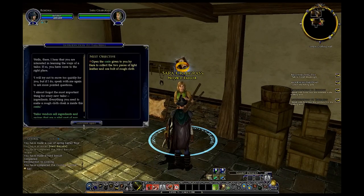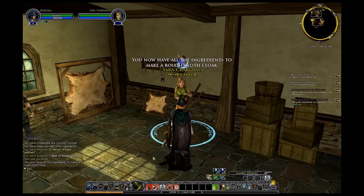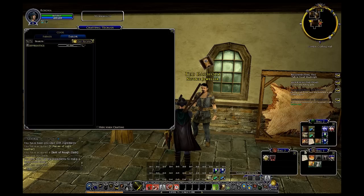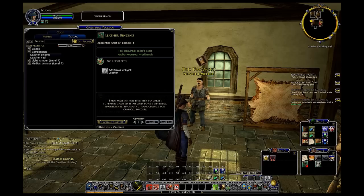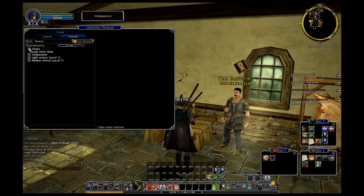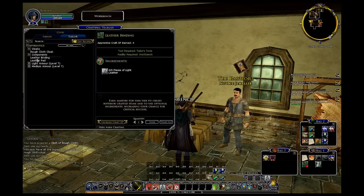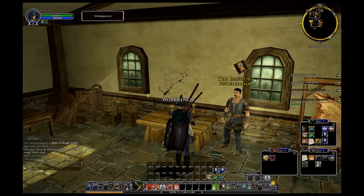So there's the tailor. They're going to give me a crate of basic supplies - I'm going to open that. I'm to make a rough cloak; I need the workbench to do so. I need a leather pad, which I should have made instead of the binding - that's what I get for not paying attention. So I need to go ahead and collect hides to make that cloak.